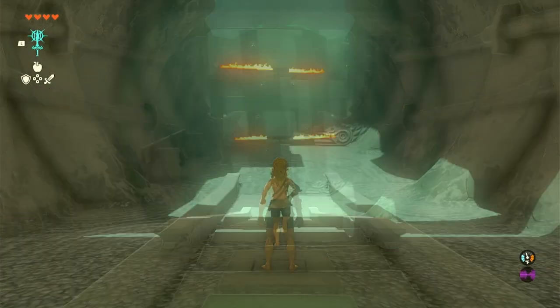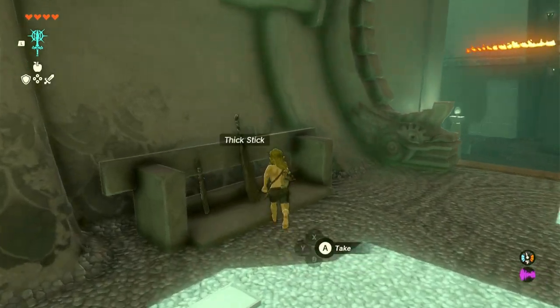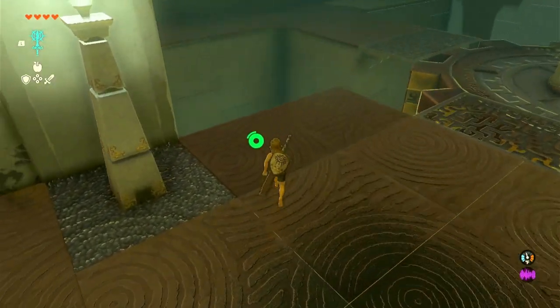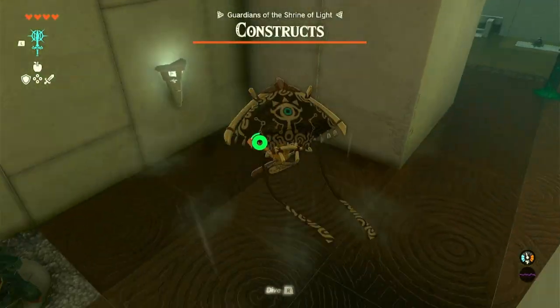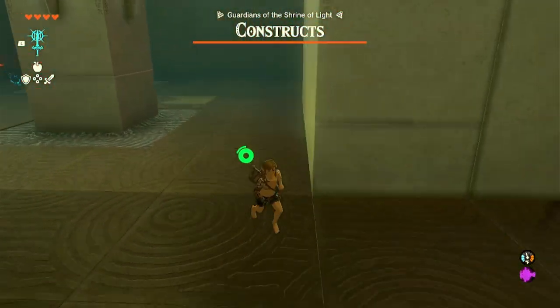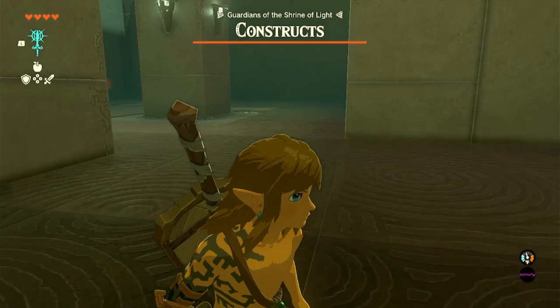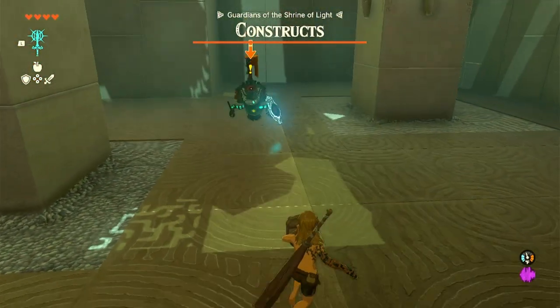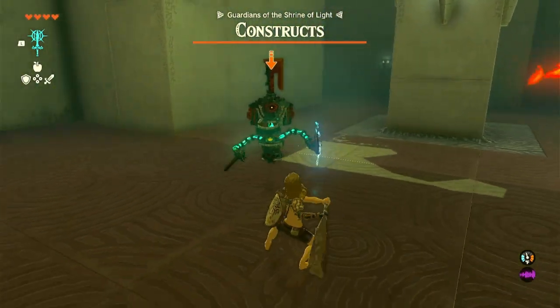Run forward and grab the weapons and shield to your left. Then run forward and jump down off to the left on this ledge. When you jump down, you'll immediately notice a Flame Emitter that you need to avoid. There's also one Construct down here that you need to fight. Be careful if you only have four hearts, because one hit is going to almost completely take you out.